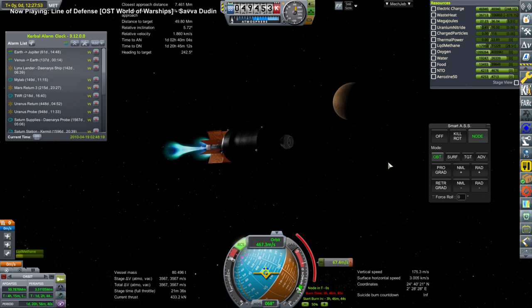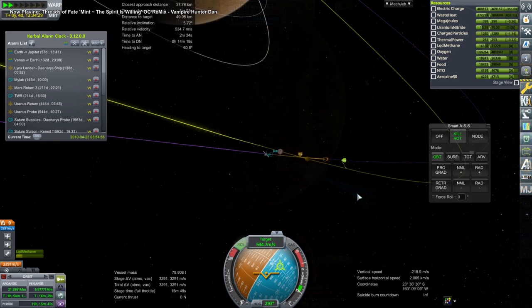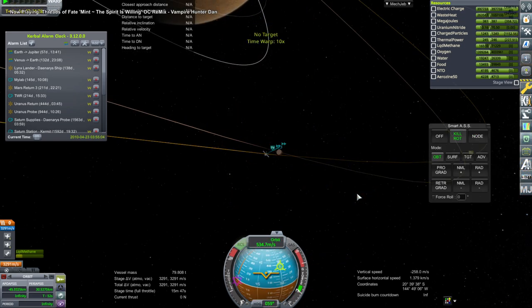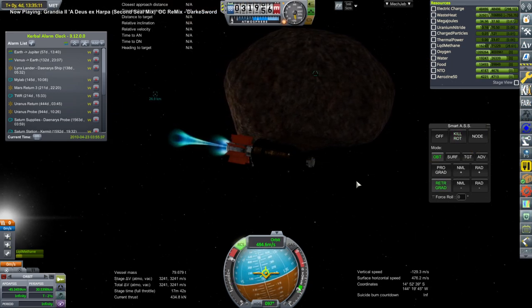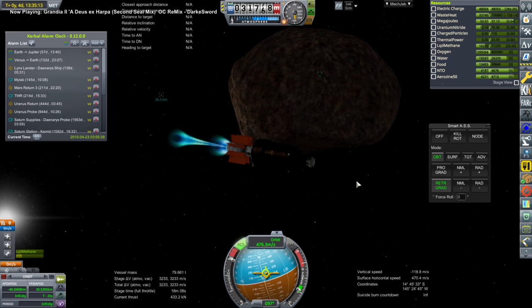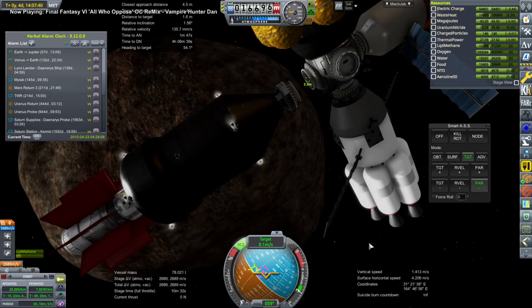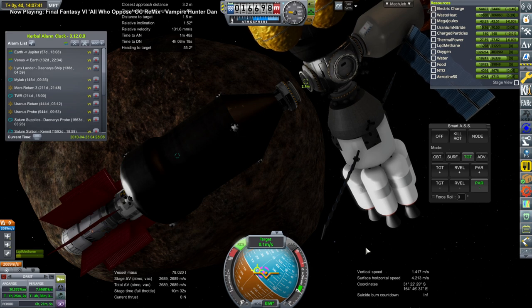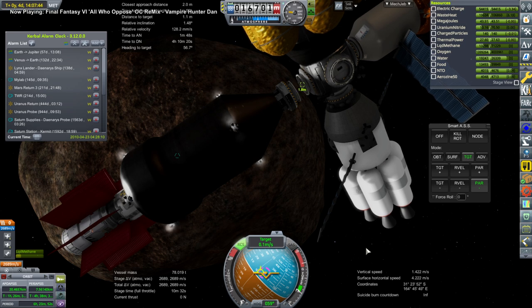Arc jets are real things. Augmented arc jets — not so much right now, but in principle it might work. Functionally in the game, it's like taking ion engines and giving them a lot of thrust. It has a very large nuclear reactor and generator attached, so it's a heavy module that gives ion engine efficiency with decent thrust, meaning it doesn't take many days to apply that delta-v.